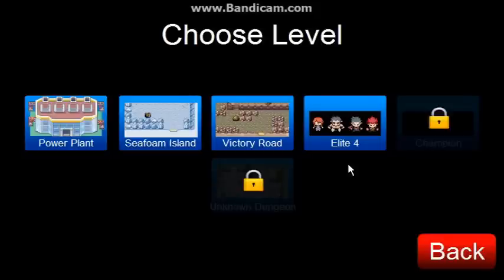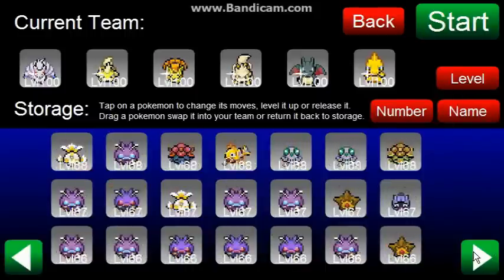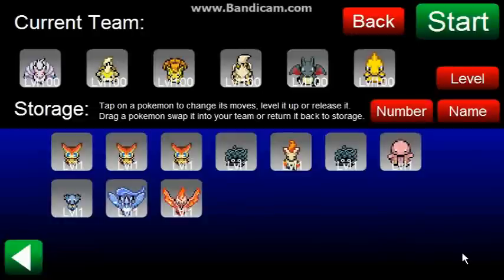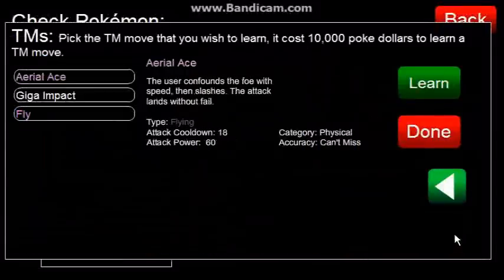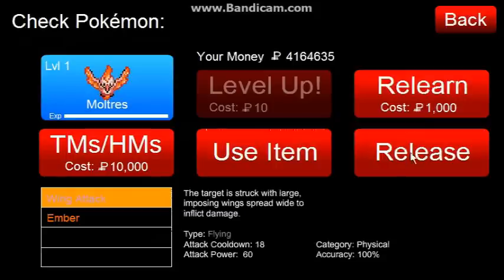Awesome — Elite Four is obviously already unlocked. Come on, give me that baby Moltres! Baby Moltres — awesome! Giga Impact, ooh cool. Thank you guys for watching once again — I hit the table. Be sure to stay tuned for more Pokemon Tower Defense coming right at ya. Later!